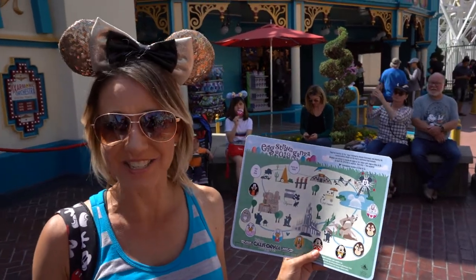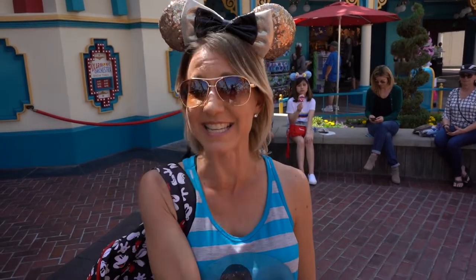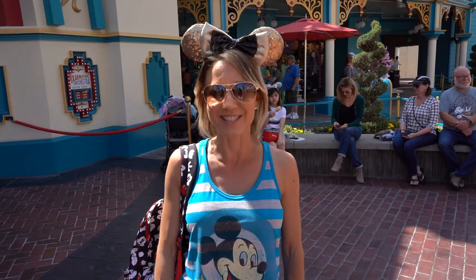Next we're headed over to Cars Land to finish up and get the last two eggs. I do highly recommend that you come and do this because it is really, really fun. And remember, even if you don't want to pay to come into the parks, you can still do the Downtown Disney one. Be prepared because the California Adventure and the Disneyland Eggstravaganza hunts are about five to six miles of walking, so just wear comfortable shoes and something cool and comfortable, and be prepared to hike around.